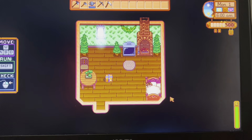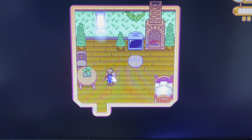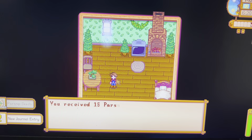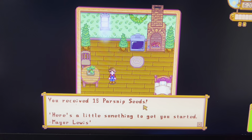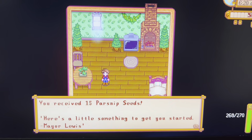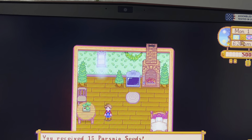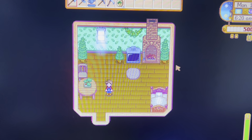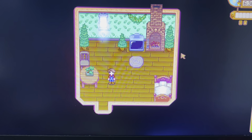Alright, we've moved in. Right here is a gift from Mayor Lewis - it's 15 parsnip seeds to get you started. You can see your energy bar, the date, and your money. That's pretty much it for this part - next time there'll be a different tutorial section.